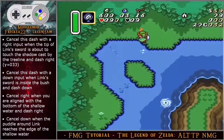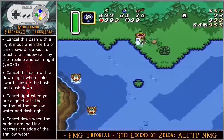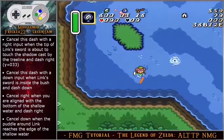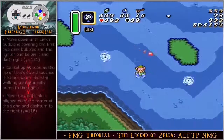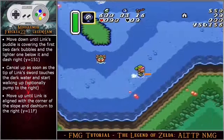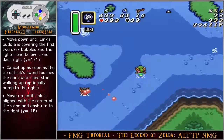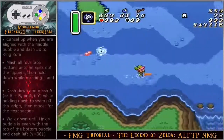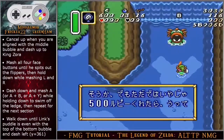Cancel this dash with a right input when the tip of link's sword is about to touch the shadow cast by the tree line, and dash right. Cancel this dash with a down input when link's sword is inside the bush and dash down. Cancel right when you are aligned with the bottom of the shallow water and dash right. Cancel down when the puddle around link reaches the edge of the shallow water. Move down until link's puddle is covering the first two dark bubbles and the lighter one below it, and dash right. Cancel up as soon as the tip of link's sword touches the dark water and start walking up. Move up until link is aligned with the corner of the slope, dash turn to the right, cancel up when aligned with the middle bubble, and dash up to King Zora.